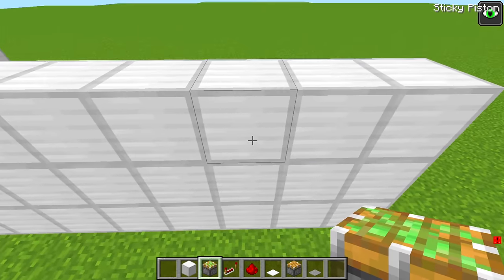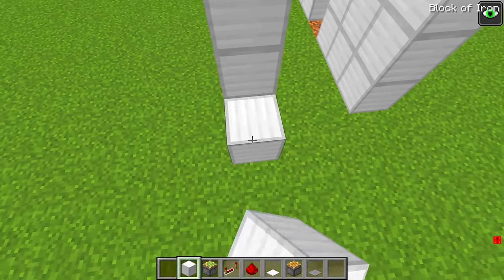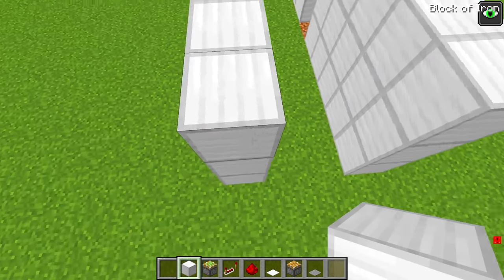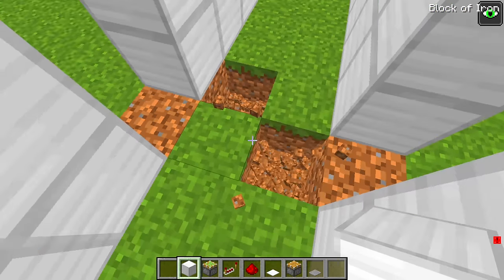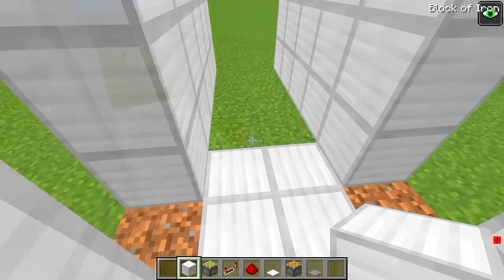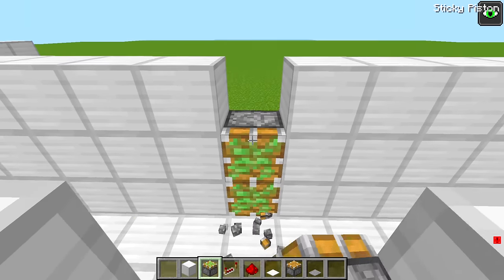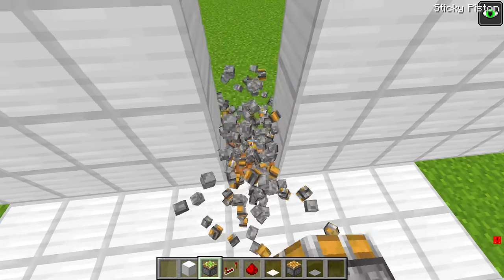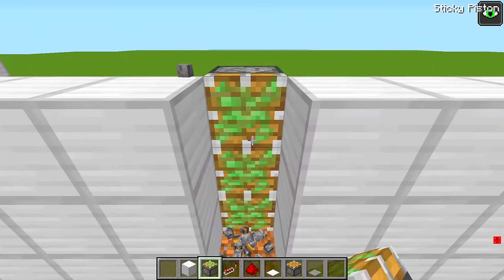First, I need to make the labyrinth narrower around here. It's one block narrower than in the beginning. You might be wondering why I'm making it narrower — well, that's because of my trap. I'll use sticky pistons for my trap. The main thing I'm trying to do with this trap is to seal him off. Once he gets past this point, there's no turning back. He'll be stuck wandering in the labyrinth until he solves it.